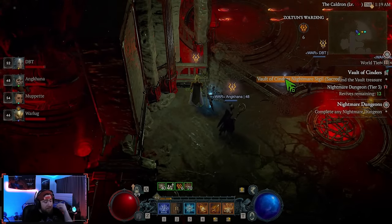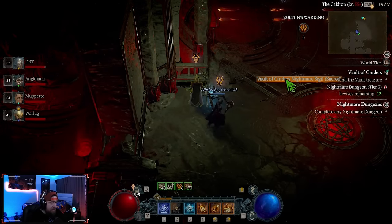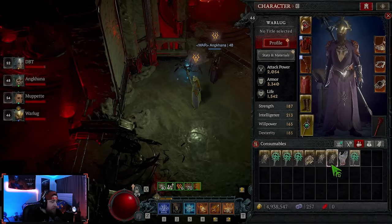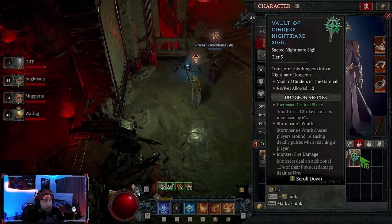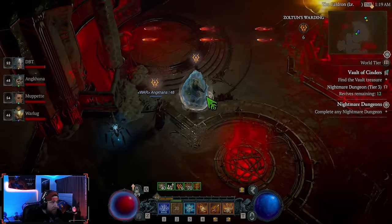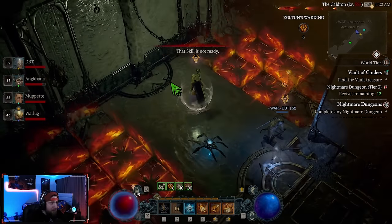Just like in Nightmare Dungeons, other Vault Sigils drop inside these dungeons. We also got increased critical strike, storm banes, and monster fire affixes on this run. As you can see, the traps themselves aren't too bad to avoid.